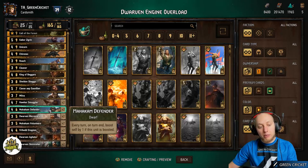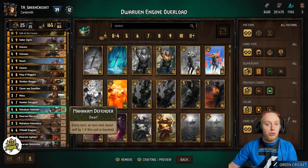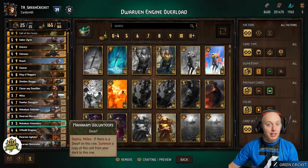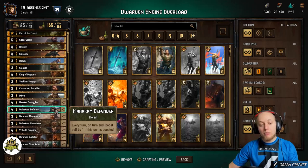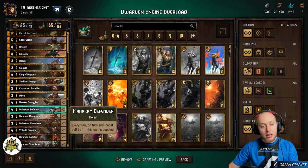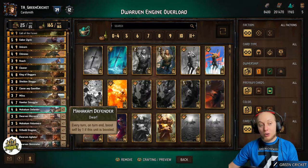Markham Defender also benefits from hand buff — if you can buff it before you play it onto the board, you get the value immediately right when you play it and don't have to wait another round. This deck lacks on-board buffing units, so you need to hand buff it to use its ability, or use a tactical advantage.